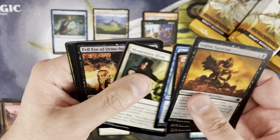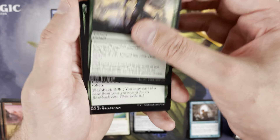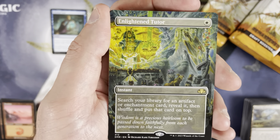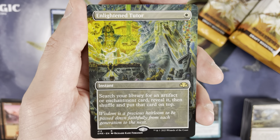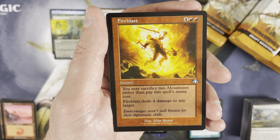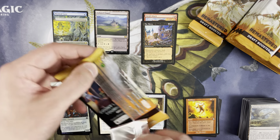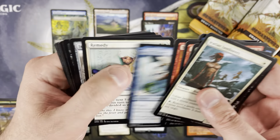Pretty sure I see a borderless card back there — let's hope it's a good one. Evil Eye of Orms-by-Gore, Polluted Mire, Thunder Lull, Call of the Herd, Circular Logic, Nantuko Monastery — come on — nice! Enlightened Tutor in the borderless! You'd think these are more expensive than the regular versions, but they're actually a bit less, probably due to the collector boxes. I believe this Enlightened Tutor is around $14, so I'll absolutely take that.